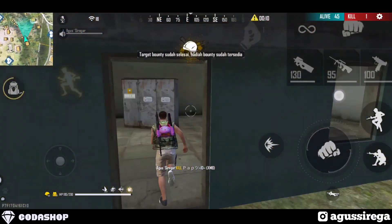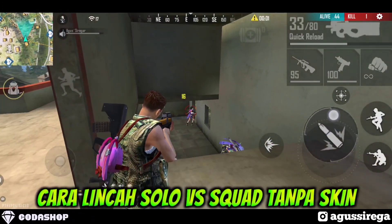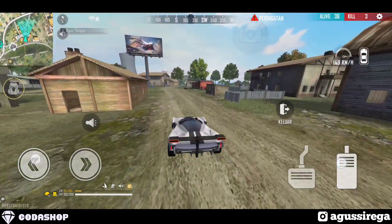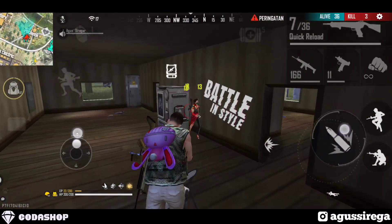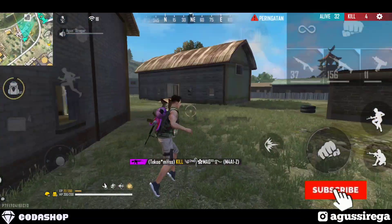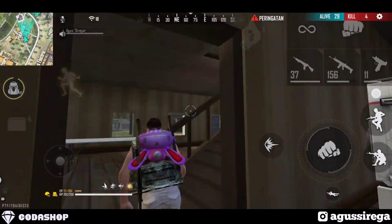Yo what's up! Balik lagi bersama saya Agus Siregar, tentunya di game Free Fire Battleground. Oke guys, di video kali ini kita akan membahas tips dan trik cara lincah solo versus squad, pastinya tanpa menggunakan skin senjata. Ada komentar: 'Bang coba dong tips dan trik tanpa menggunakan skin senjata.' Sebenernya skin senjata itu enggak nambah jago, yang jago itu ya guanya. Jangan lupa subscribe, like, dan share ke temen-temen kalian semua.